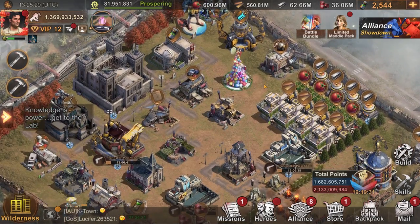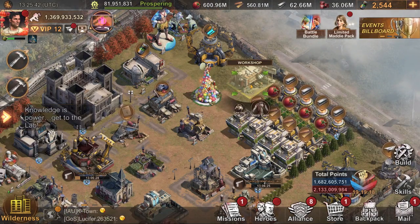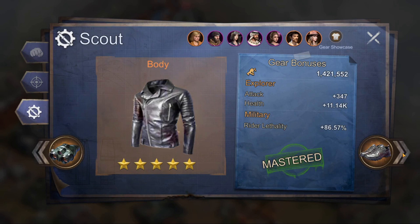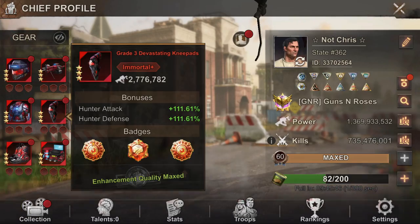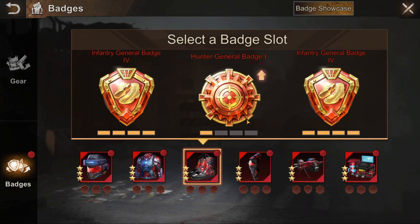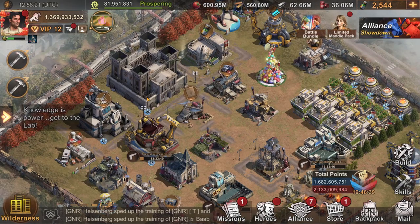Number three on the list is hero gear, then badges at number four — I'm putting these together because most people have hero gear maxed by now. Hero gear buffs your health and vitality, which are more important than attack and defense. If you're on a newer state, give these a focus, especially infantry and hunter first. For badges, I have all my infantry maxed, then I'm pushing hunter, then rider last. Badges also buff health and vitality.